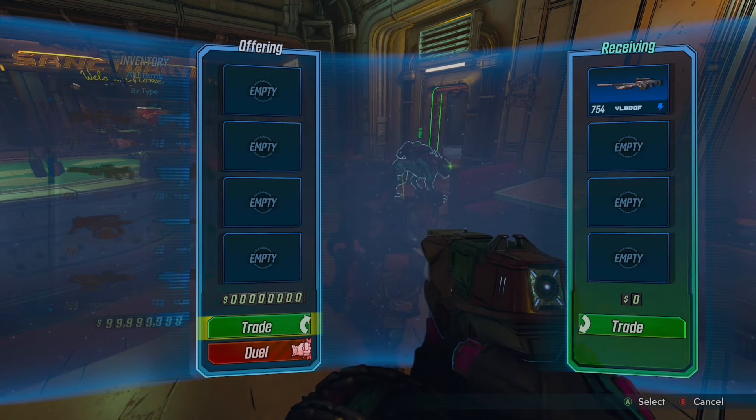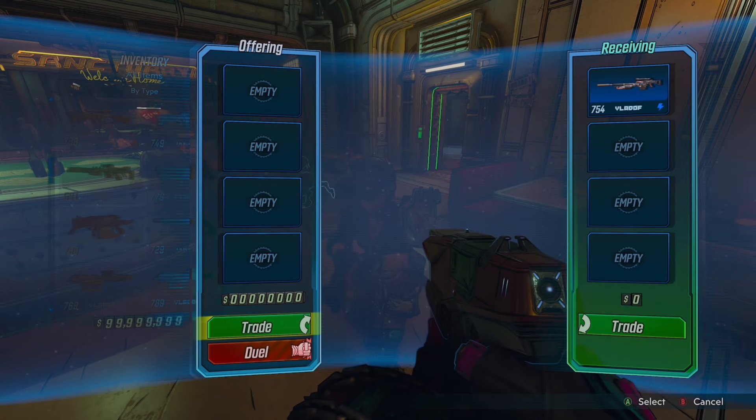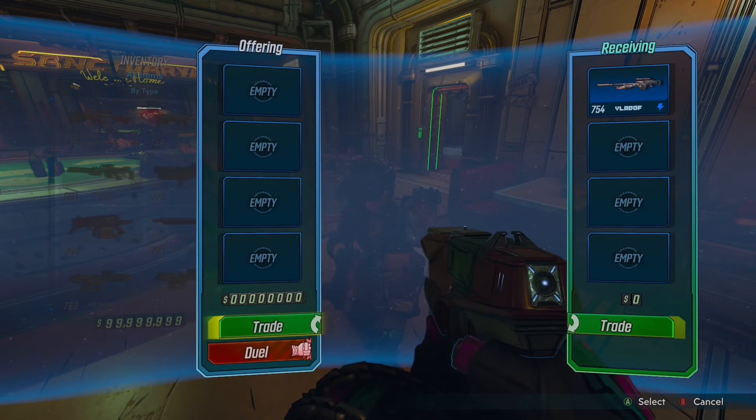When they have done this, all you need to do is press trade and then count down from 3 to 1. When you say 1, they will need to close the game. Make sure they close it at 1 and not 0.